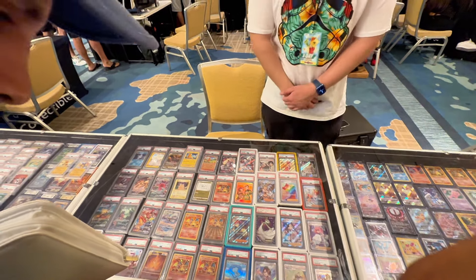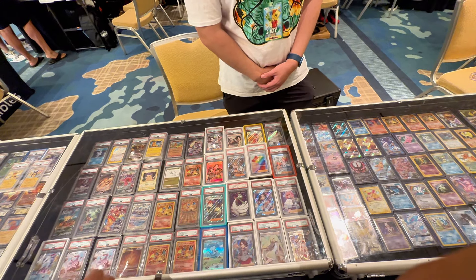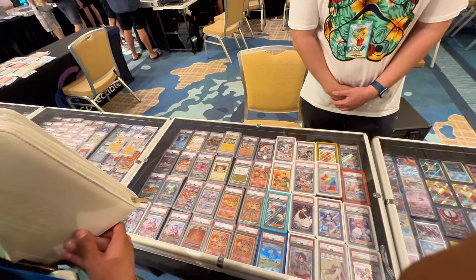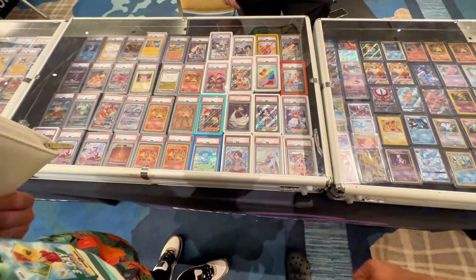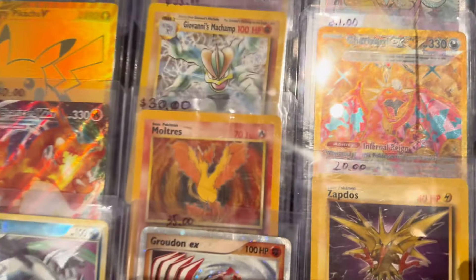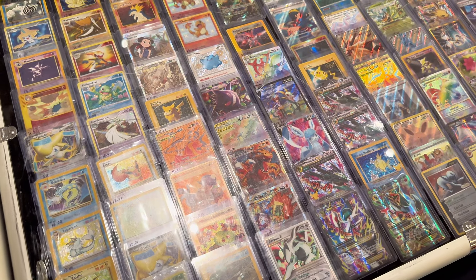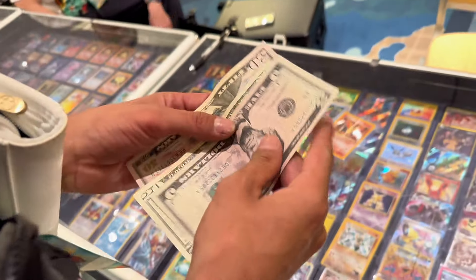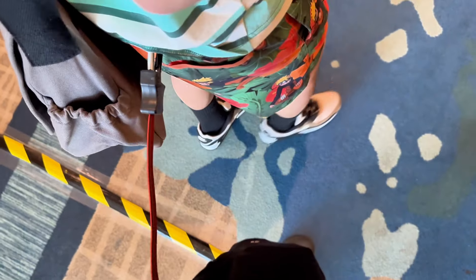We're trying to complete Jungle and Fossil, unlimited. This vendor has the heavy hitters. The Nidoking market is crazy right now — I don't blame them. That Coach Trainer card is tight. Hey, can I get this Moltres for $30 — is that the best you can do? All right, cool! Big shout out to Cloud Collectibles!